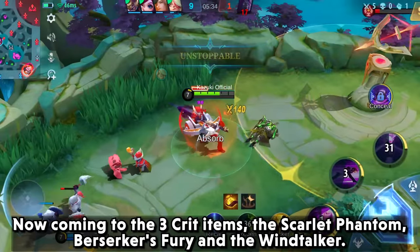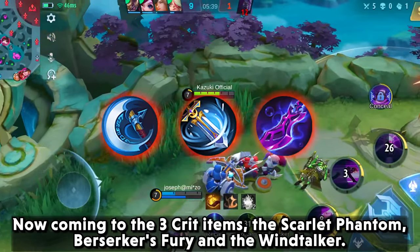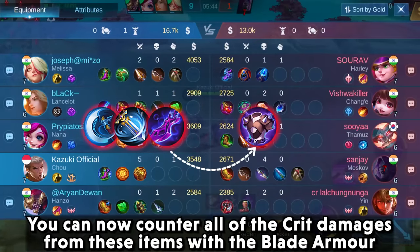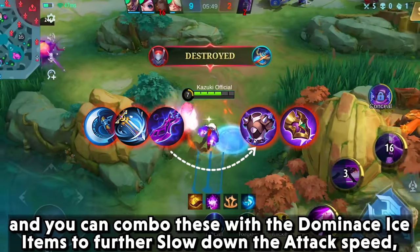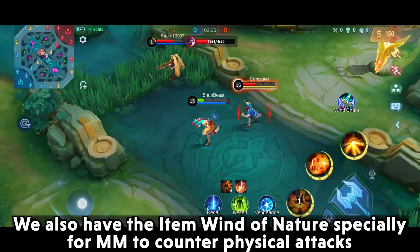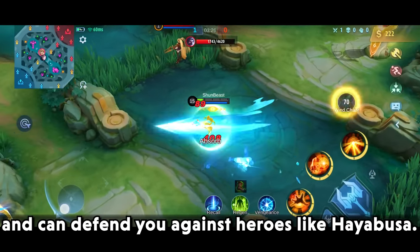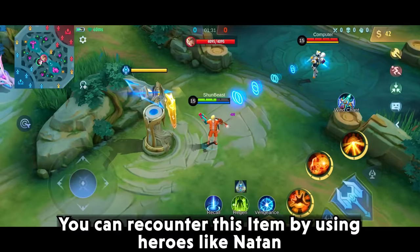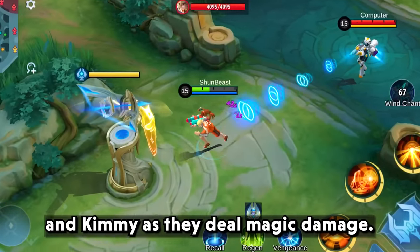Now coming to the 3 crit items: the Scarlet Phantom, Berserker's Fury, and the Wind Talker. You can counter all of the crit damage from these items with Blood Armor, and you can combo it with Dominance Ice to further slow down attack speed, which will also tune down the attack damage. We also have Wind of Nature, especially for marksmen, to counter physical attacks and defend against heroes like Hayabusa. You can re-counter this item by using heroes like Natan and Kimmy, as they deal magic damage.